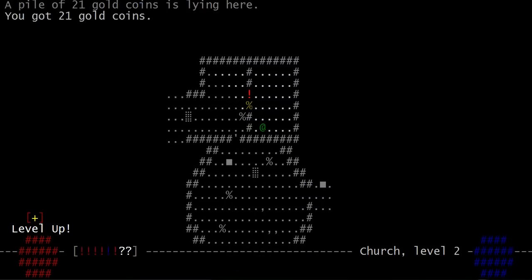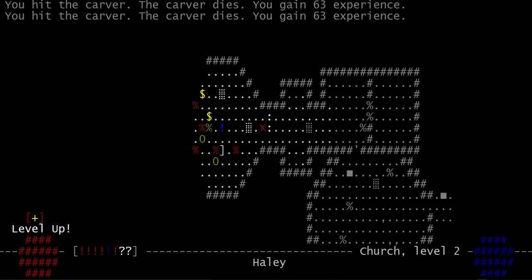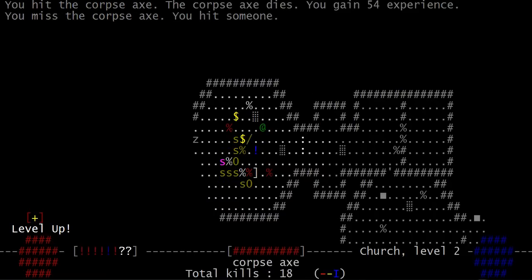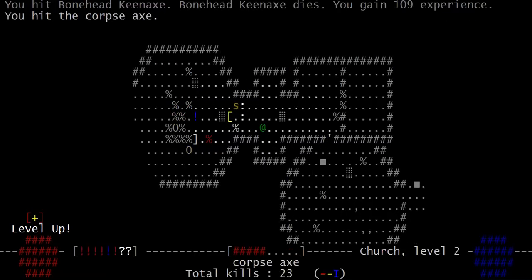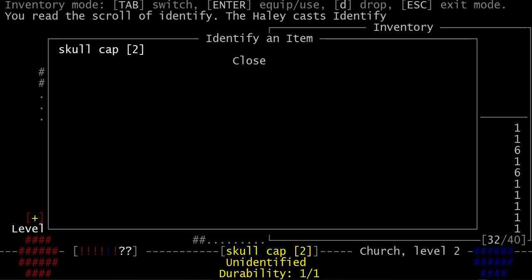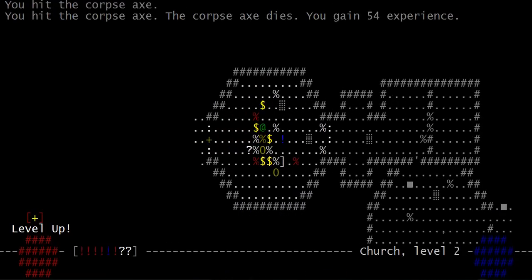Lots of gold here. Identify scroll — might as well just use it. Rags of dexterity, not quite as good as my cape of dexterity though. I think this isn't going to last very long — maybe two parts, especially when I'm editing out stuff. I can just outrun these guys, it's not even funny. It is amusing though. He had the thinking cap! It's kind of worthless on me, but that's cool — to get the thinking cap.